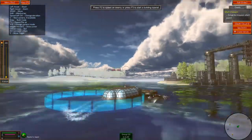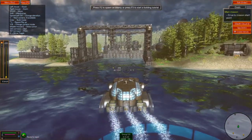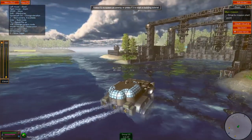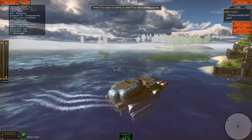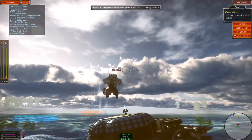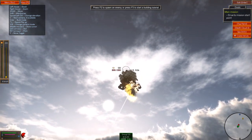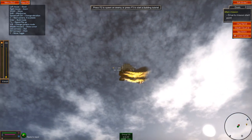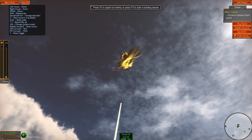Here we go. We've got drills on the front — it's going to be a menace. It's a bit slow and also turns like a cow. Let's spawn in a vehicle. To completely disable a vehicle you've got to go for the command block, but you can do things like go for the fuel, which may cause an explosion of some kind. Or you can also zoom in.